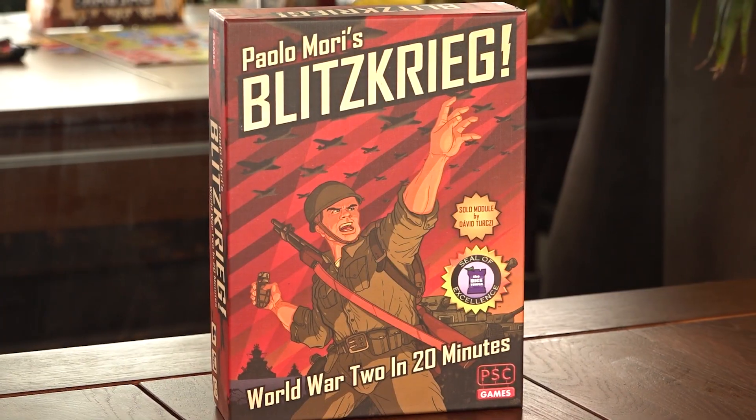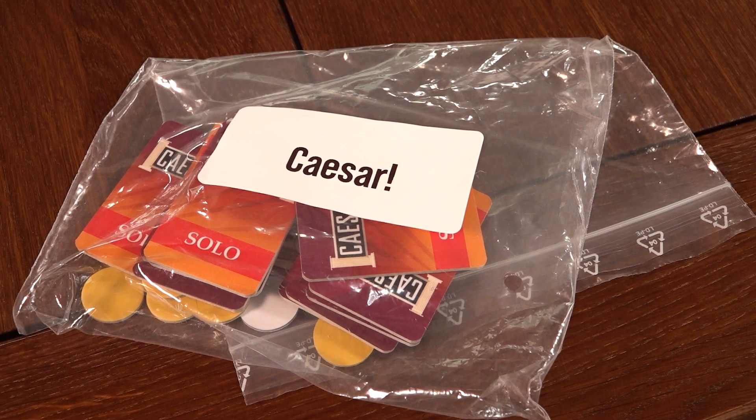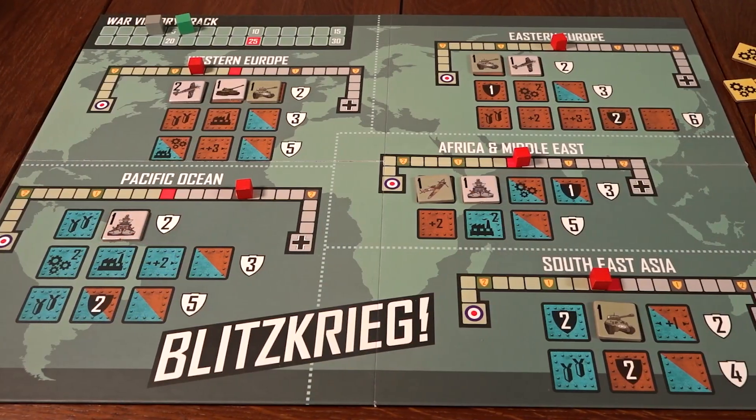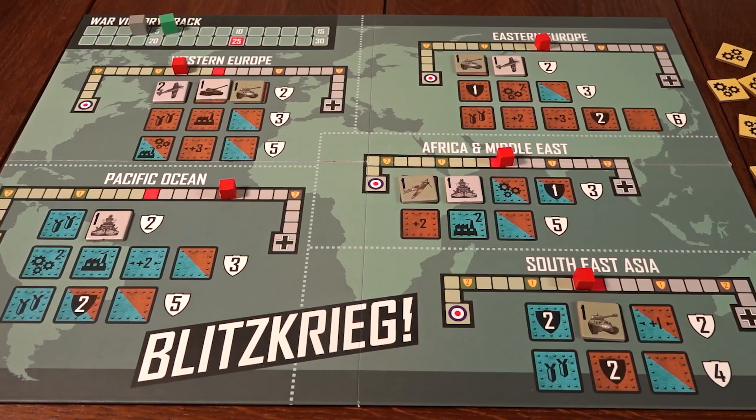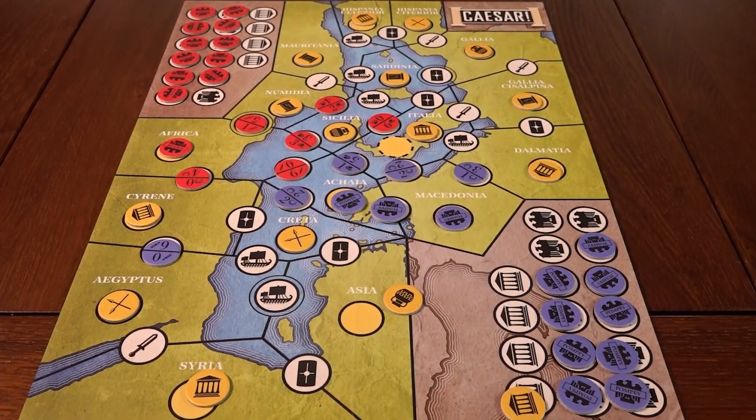Today we've got a double feature for you. We're reviewing Blitzkrieg and Caesar! Two terrific tests of tactical talent designed by Paolo Mori and sent to us by PSC Games. With Blitzkrieg offering World War 2 in 20 minutes and the new sequel Caesar suggesting you seize Rome in 20 minutes.